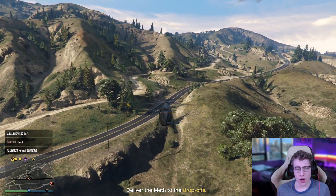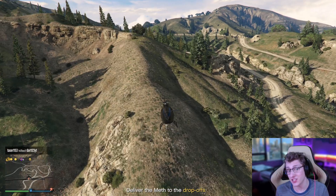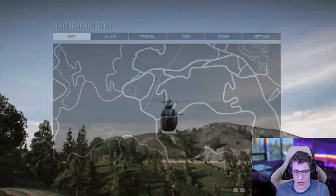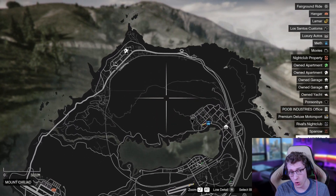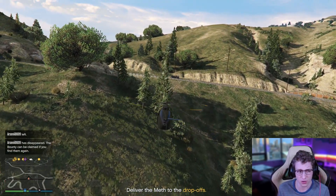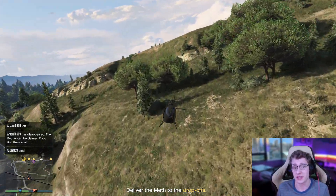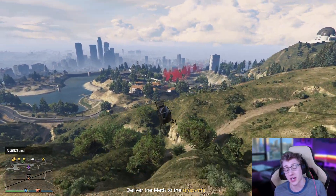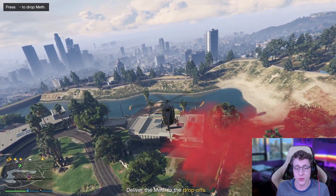One of the biggest bits of advice when it comes to selling your motorcycle product in a public session is looking at where the majority of the people in a session are. For example, during my helicopter sell mission we can see that the majority of the players, as expected, are in the city. Looking over at Sandy Shores and all the way at Paleto Bay, there's literally nobody. If you find a lobby like this, you shouldn't have to worry too much about selling your product, because people trying to blow it up will be visible making their way over, giving you plenty of time to figure out what you're going to do.